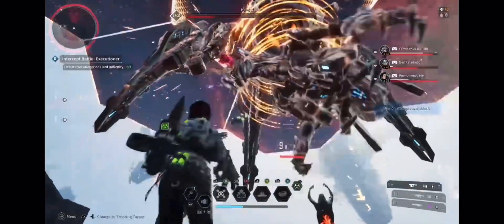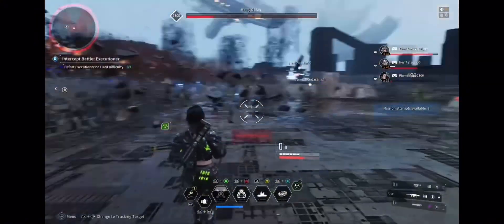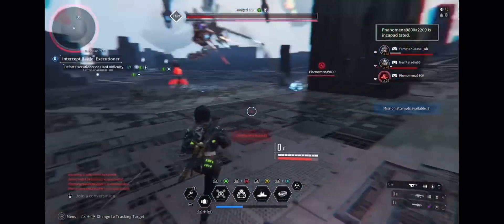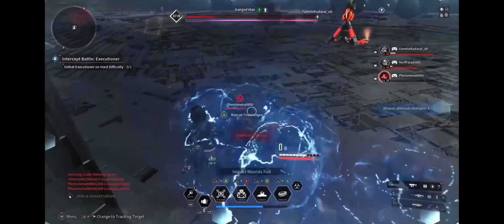You should be around level 95 at this point, and we have some good weapons and good stats that can help you coast. He's basically invincible to almost every element. I particularly like using Toxic on this one — I think that's his weakest one.